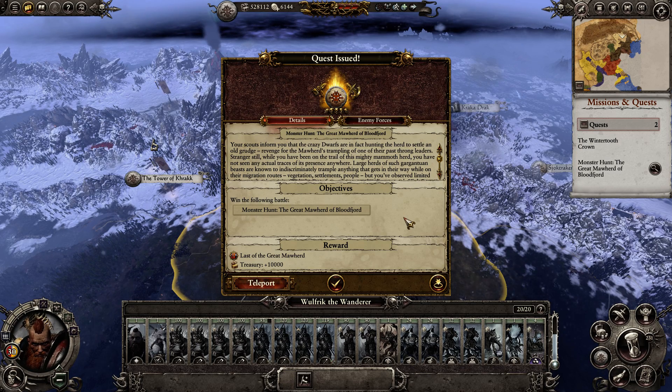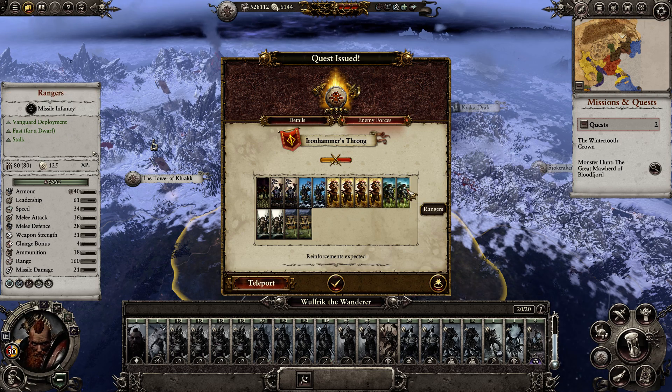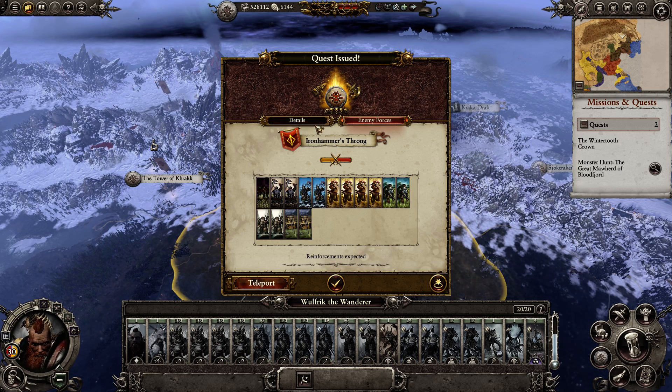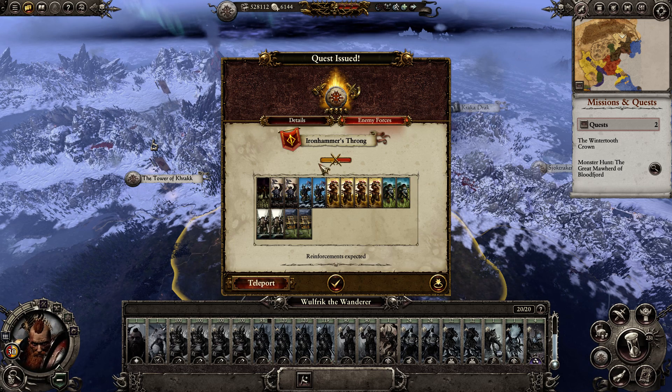Hello and welcome to another monster hunt. We're hunting the Great Moor Herd of Bloodfjord, which I thought was actually a mammoth, but when we look at the enemy forces, it's a lot of dwarves, who I believe are actually meant to be tracking some mammoths. So we might see some mammoths appear in the battle. I'd be disappointed if none appear.